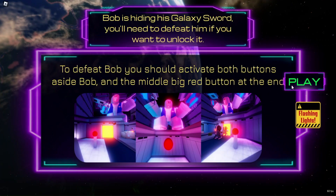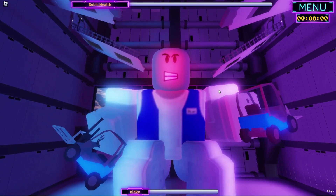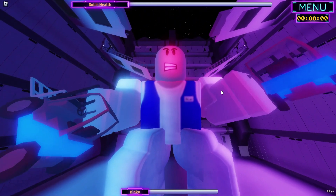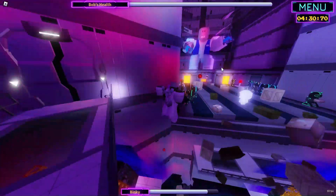Now you will have to complete a boss battle. To do this you must first hit the left and right buttons that are near him, which you can reach by going up using the floating pieces of BlockSmart. Once you have hit both left and right buttons you must then hit the final middle button. If you do this correctly then you have beaten the boss.